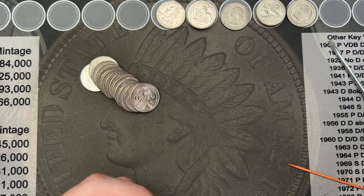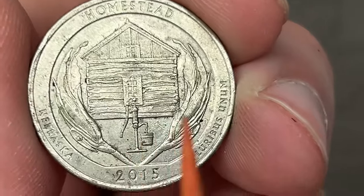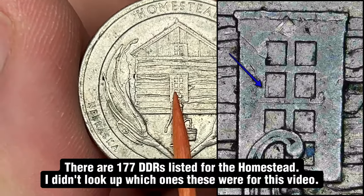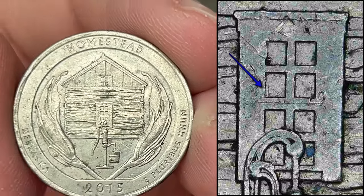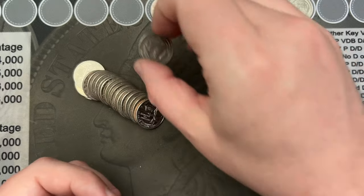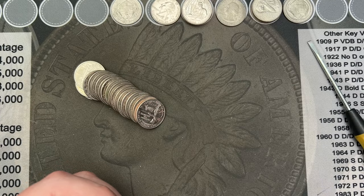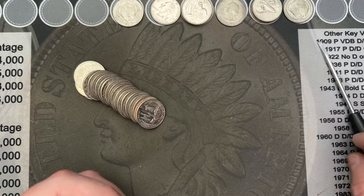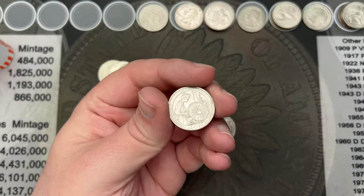Roll 23, I've got a 2015 Homestead. This one has a double die on the reverse in the window. This is one of the ones I do like to look for — all kinds of interesting stuff on there. We'll put that one over here in a different spot.